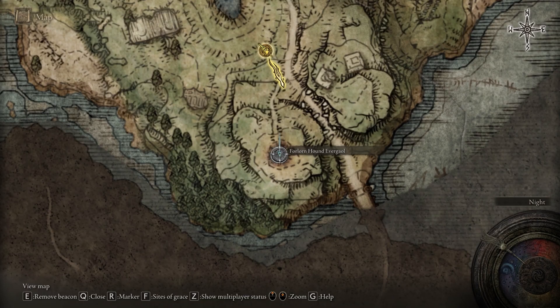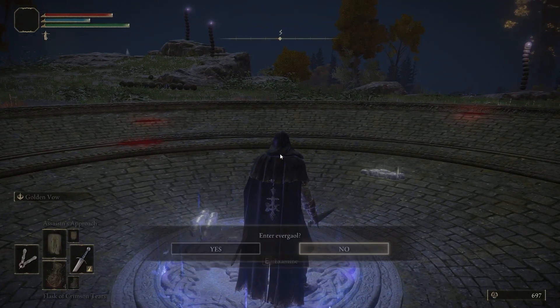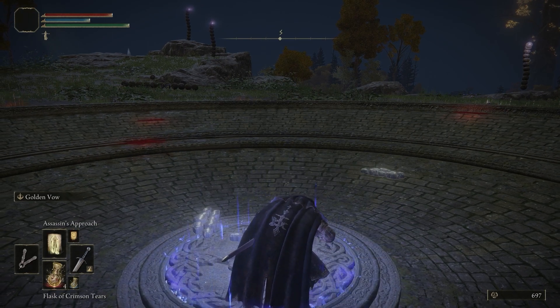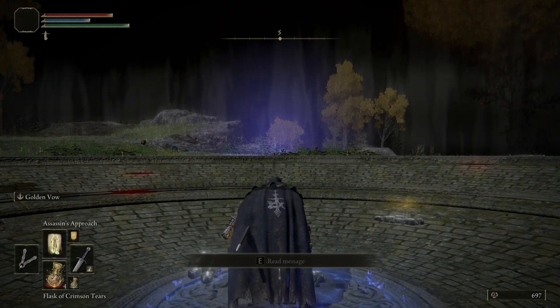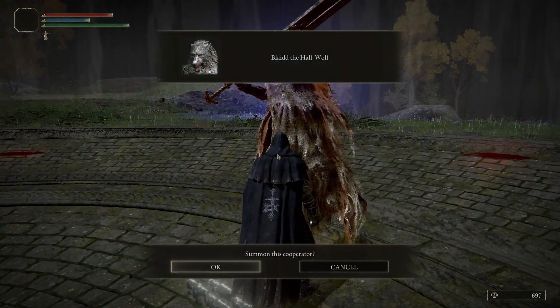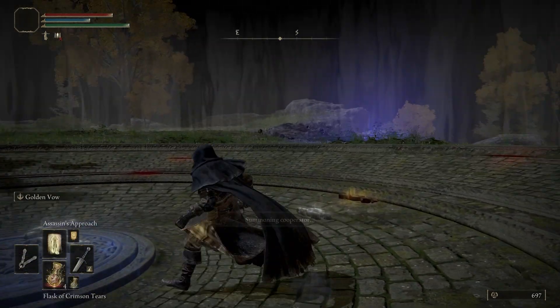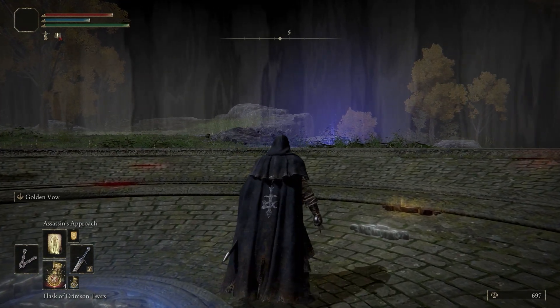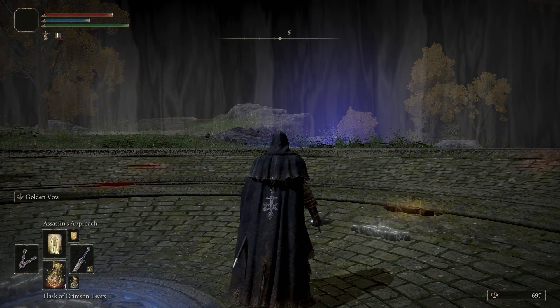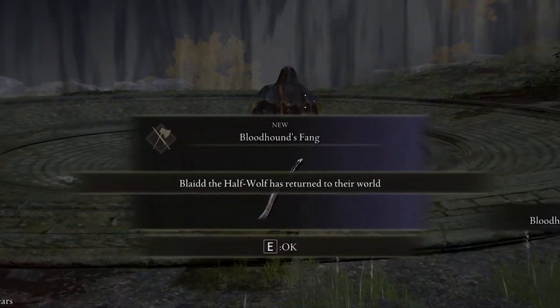The search for Dharawil doesn't take you too far — you will find him within his Everjail in Limgrave on the marker shown. Enter the Everjail and you will be able to summon Blythe via his gold summon sign near the center. Walking out of the Everjail circle will trigger Dharawil to spawn, so as long as you do not exit you have as much time as you'd like to summon Blythe. Blythe will basically be able to solo Dharawil himself, so you should be able to do this rather early in your playthrough. Upon defeating Dharawil he will drop the Bloodhound's Fang.